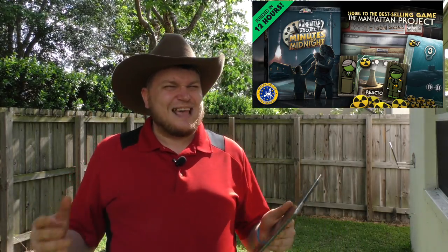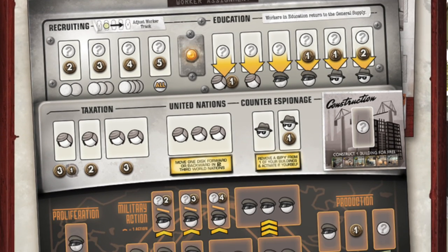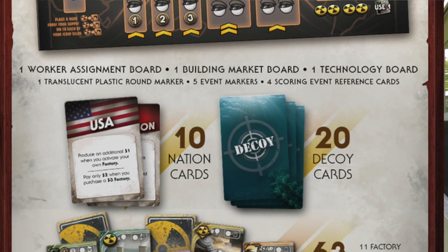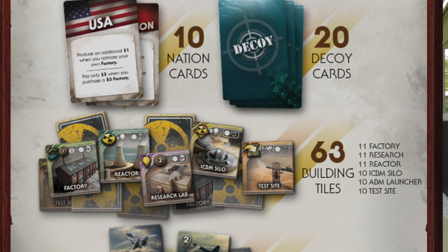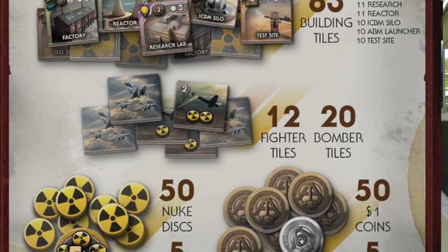Manhattan Project 2. This is interesting because we have Manhattan Project, expansions for it, and Energy Empire set in that world. And this is actually a sequel — a standalone game. It looks like the original but I'm not sure how different it is. It has laborers, politicians, general spies, subs. You're trying to control third world nations. Anything with Manhattan Project on it has done pretty well for Minion Games, and I like all of it except the card game. I'm just going to assume this one is good.